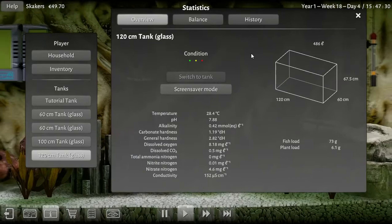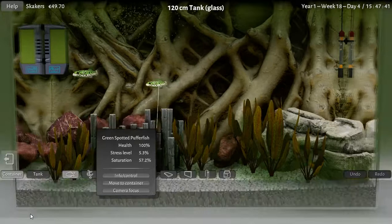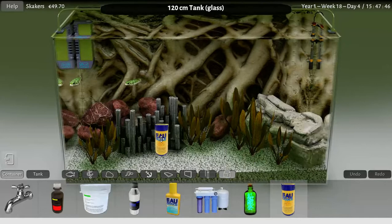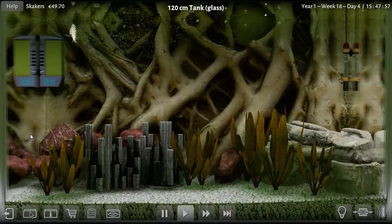Our next tank was the pufferfish. The pufferfish stress level is 5.3, which saturates them — we should probably feed them. Y'all need some grub. Let's do that and watch them feed a little bit.